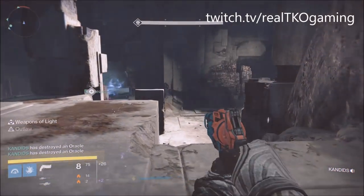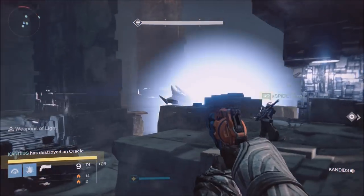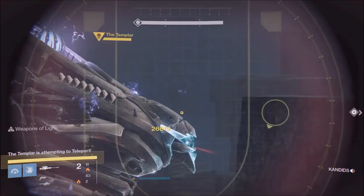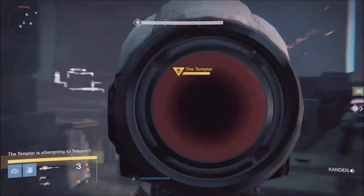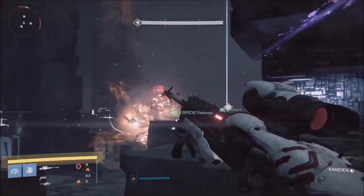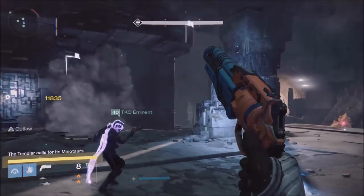What you see on your screen is last week's vendor Palindrome with Outlaw. It just has the perfect perks for this part of the raid — you kill a harpy, quickly reload, and then you can start one-tapping harpies. I also have a Devil's Dawn sniper rifle and a Gjallarhorn.